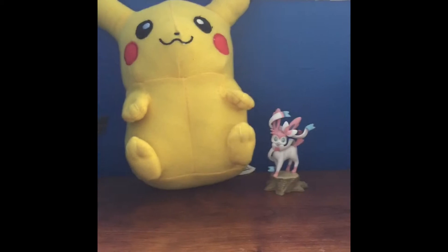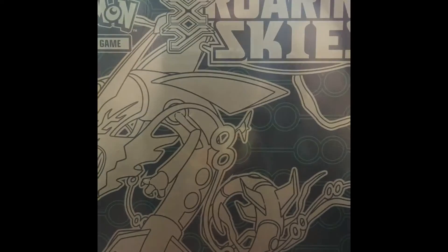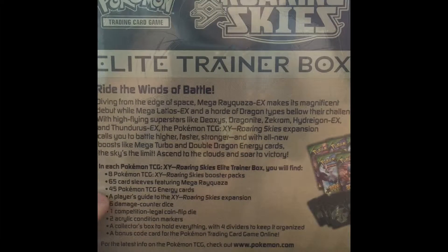Hello and welcome to TimidXVC's third Pokemon TCG unboxing video. Today we are going to be opening the Roaring Skies Mega Rayquaza Elite Trainer Box. What comes with this would be eight Roaring Skies booster packs, 65 card sleeves, 45 energy cards with various energies — I believe five of each — and a player's guide for Roaring Skies.